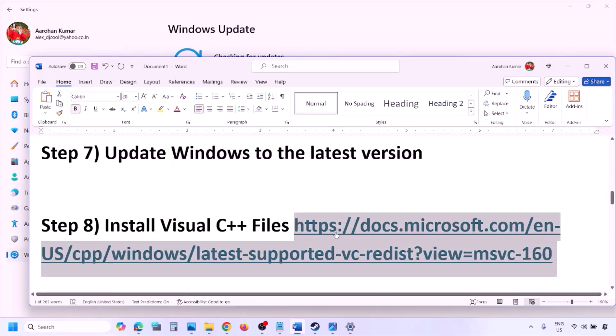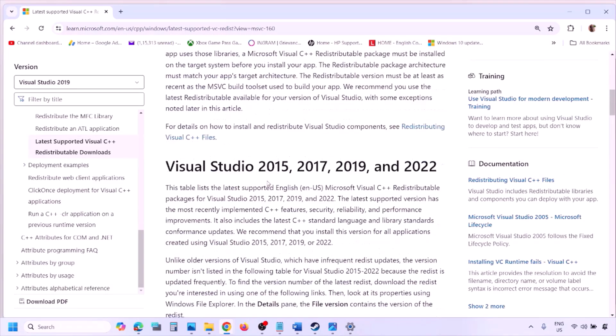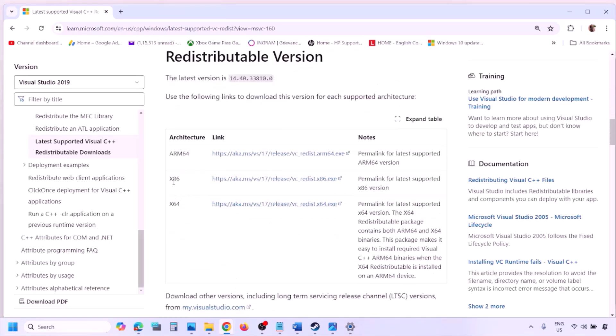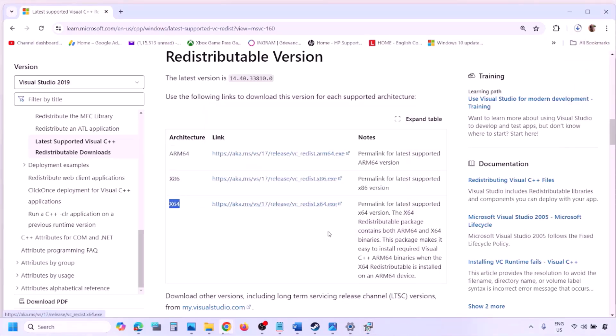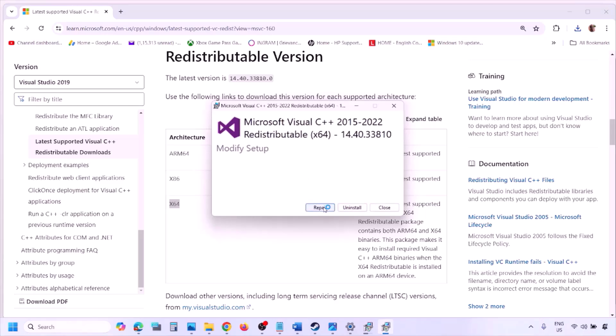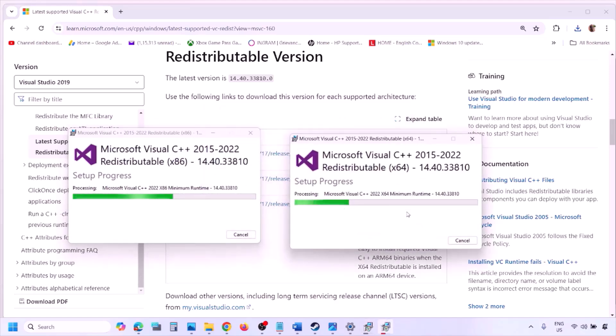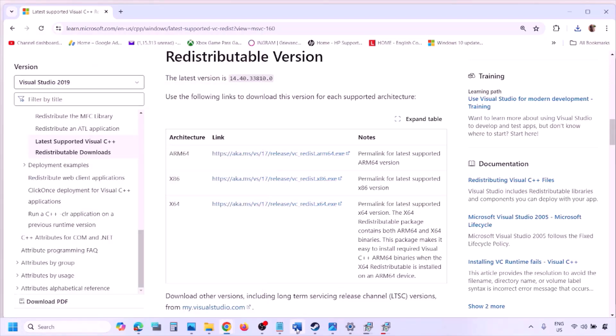The next step is to install the Visual C++ redistributables. Copy the link provided in the video description, open it in a browser — it will take you to the Microsoft website where you can find Visual Studio 2015, 2017, 2019, and 2022 redistributables. Download and run both the x86 and x64 versions. If you see a Repair option click Repair, if you see Install click Install. Once both are installed, restart your computer, then launch the game.